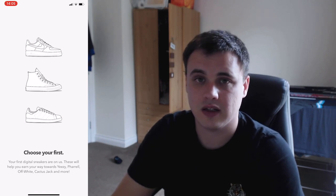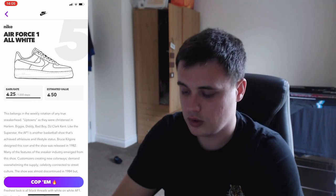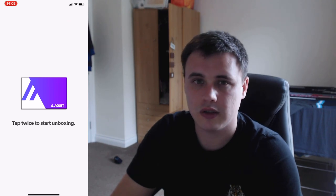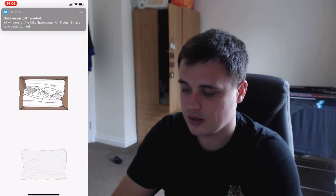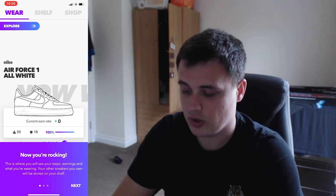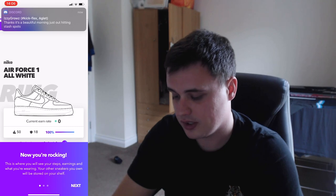If you haven't made an Agla account yet, I'd recommend going with a triple white Air Force One — they are the best shoe for earning at the start. You tap twice on the screen and then flick off the lid. Now you're rocking your shoe. It gives you a little tutorial: this is your wear screen, where you see your steps, your earn rate, your Agla earned, how much a shoe costs, and its durability.